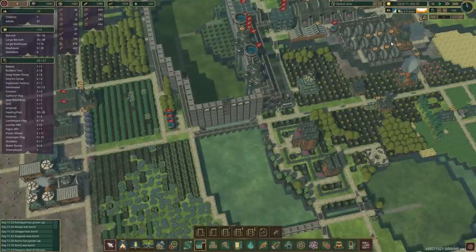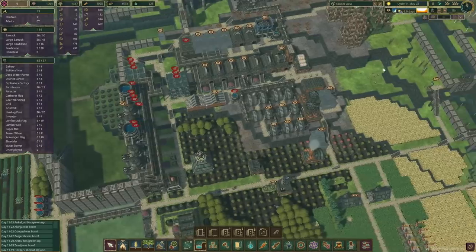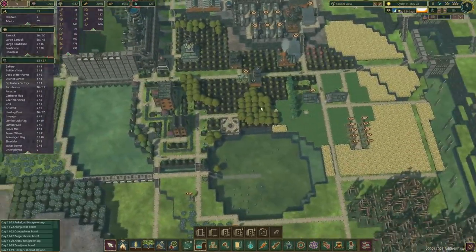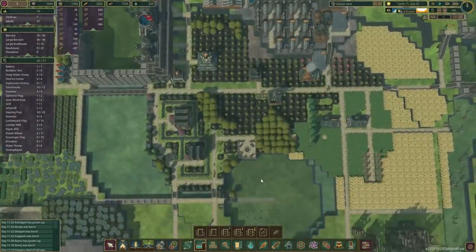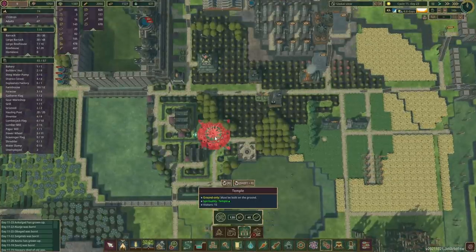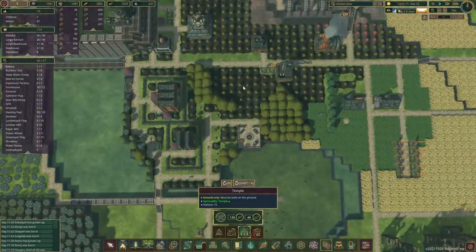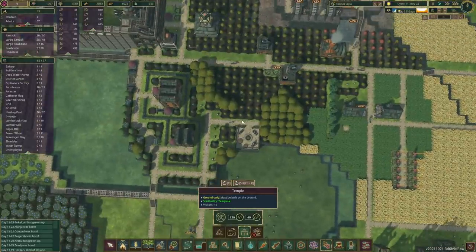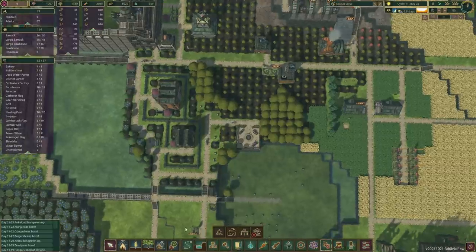We've got another 6.9 days until the rainy season starts, so there are a few things we'd like to do. One of them is the bonuses, so let's take a look — not the monuments. Leisure. Temple. We'd probably like to plop it down somewhere here. Let's see. Yeah, straight ahead.